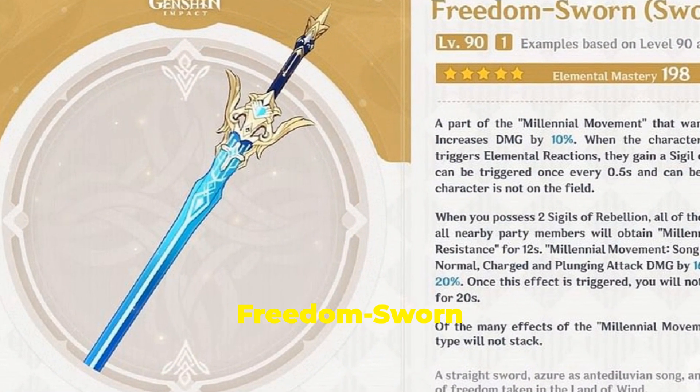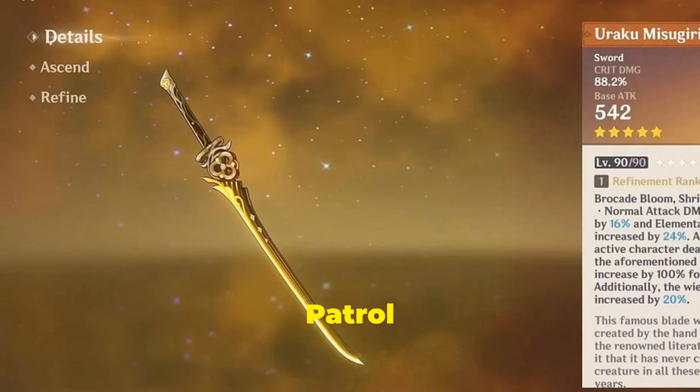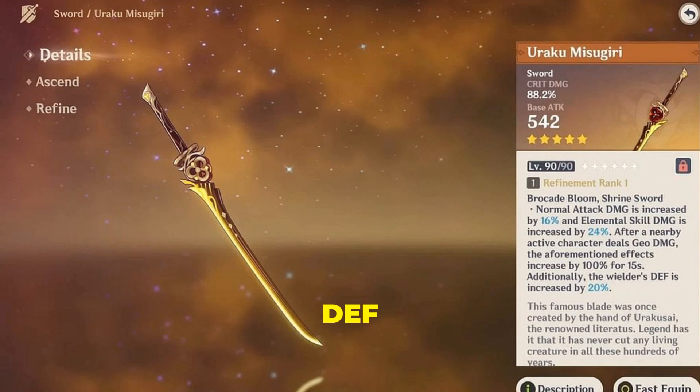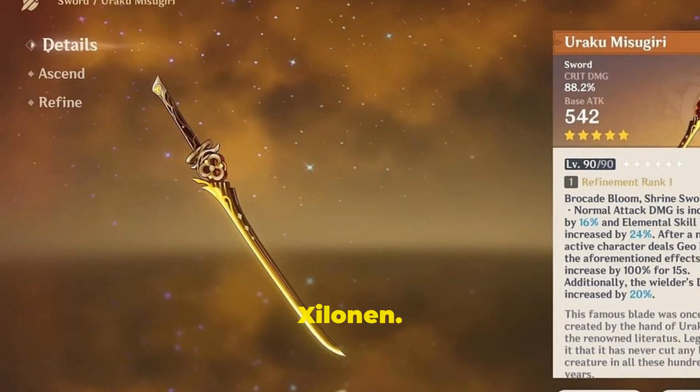In those scenarios, Freedom Sworn can even stand toe-to-toe with Peak Patrol Song. Haran Geppaku Futsu is one of the few weapons in Genshin Impact that grants a DEF bonus, making it a solid choice for Zelonen.